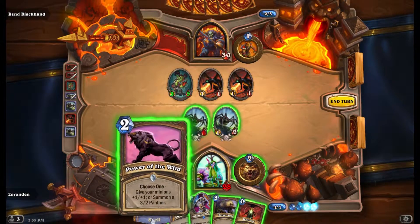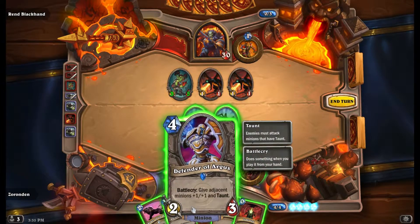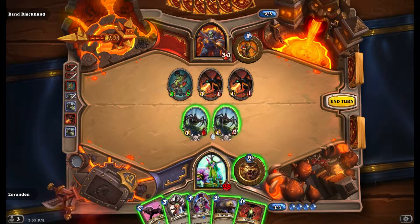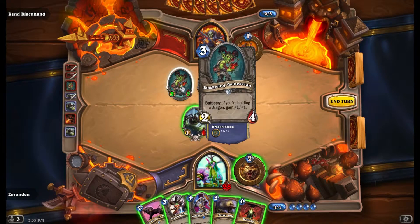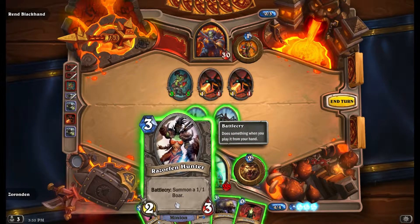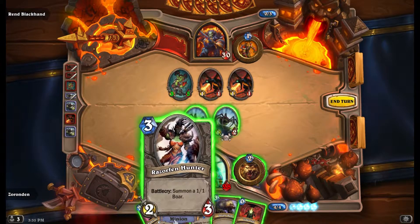There's so many options here. I could Argus — these guys both get 1-1, then I can give him an additional 1-1, he'll be a 3-3, and he will be a 3-4, and kill that. But I lose him. Lose him. Alternatively, I can summon this lady — she'll be a 3-4. We'll have a 2-2. Yes, I need to do that.